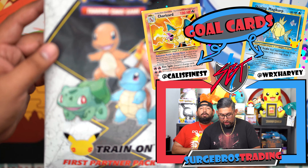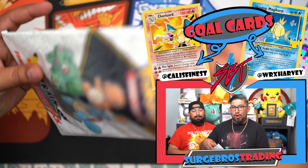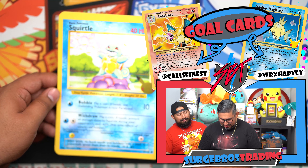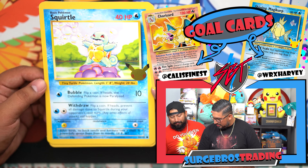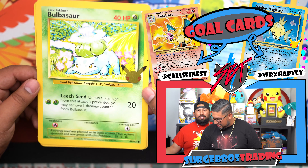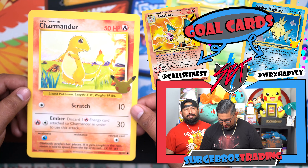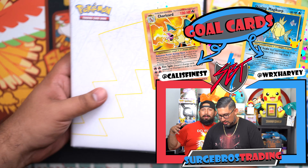Let me complete this first partner pack binder — I'm not sure what packs come in here. These are going to be the OG cards. Off center like crazy on that one, but it's okay with the Jumbo card. There's Squirtle — that's pretty sick. It's like the base set Pokemon cards, Jumbo size. No one ever sees this anymore. And the Charmander — oh man, it's so sick. It feels so good to finally complete this Jumbo binder.